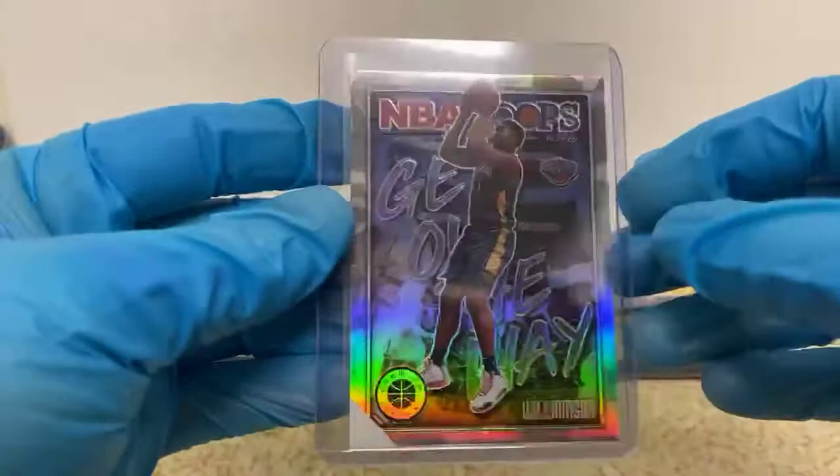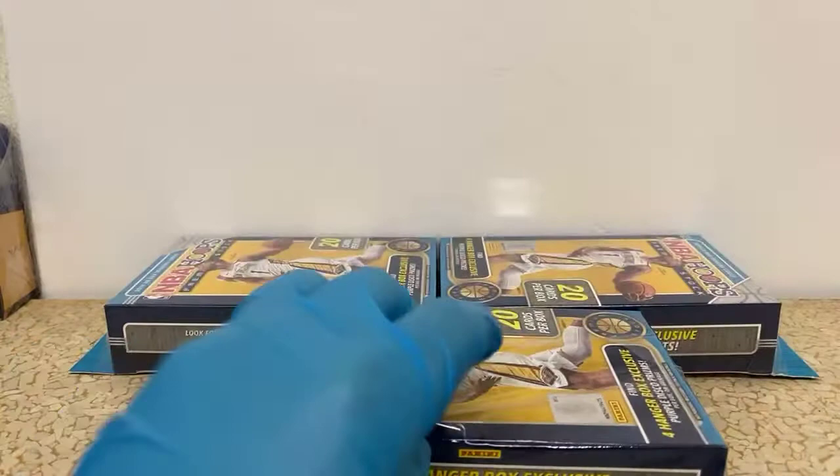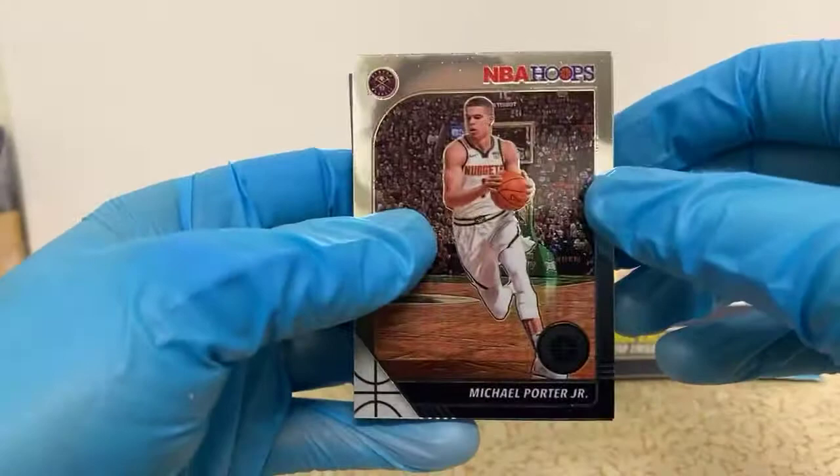You'd think with it being a Get Out of the Way insert they'd be going up for a sick slam or something, but the back's really cool — just kind of plain, almost looks like a printing plate or something. Aside from that first box, we haven't had a box that was just overwhelming with awesome cards. We've gotten onesies and twosies here and there, but that first box kind of blew everything out of the water so far.